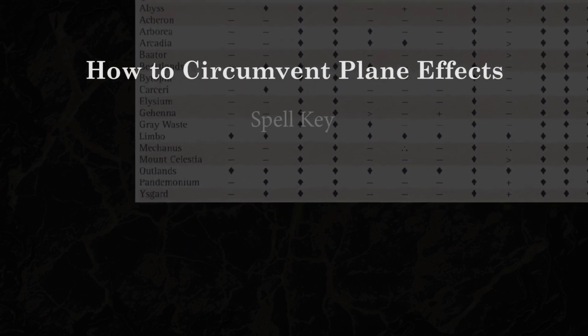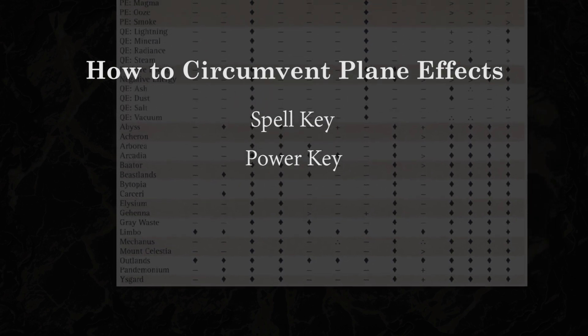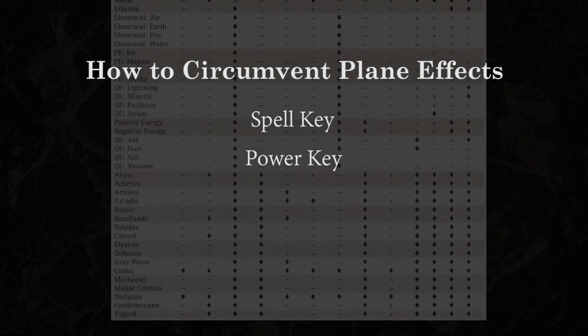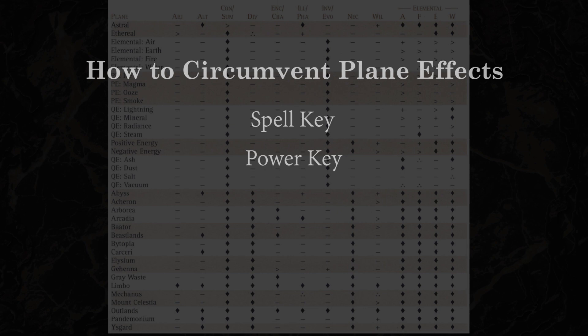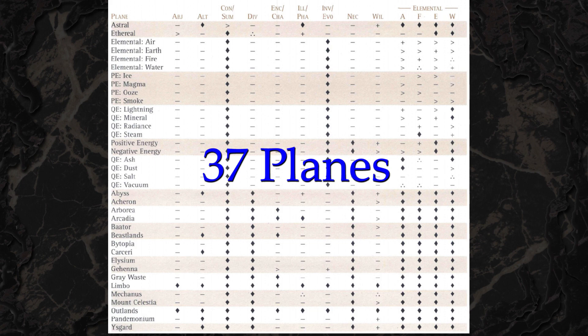If you have a rare spell key, or in the case of priests, a power key, you can circumvent limitations to your magic on a particular plane. Keys come in all shapes and sizes. You'll notice on this table how many planes there are — 37 — and a good number of planes have vast and distinct realms as well.